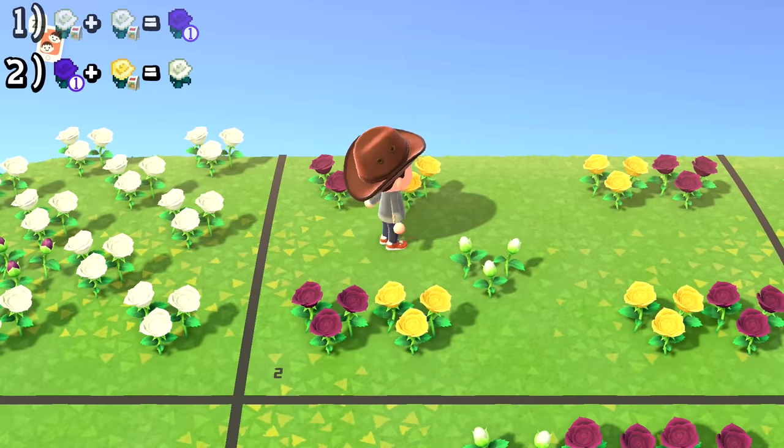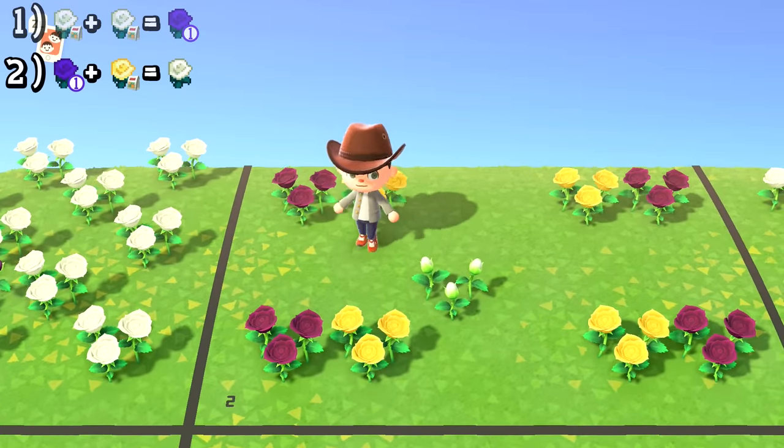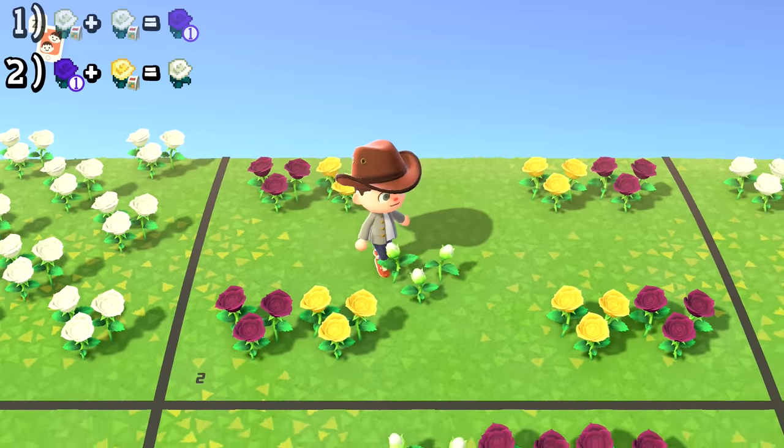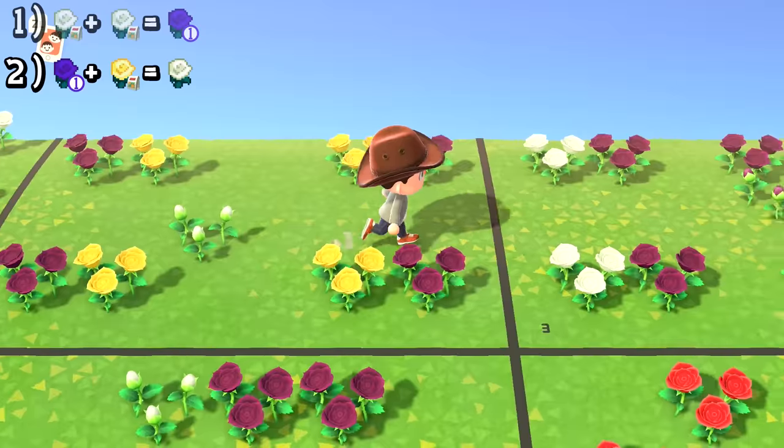There's a 25% chance that a new flower will pop up that will be purple. Step two is fairly simple: take the purple you got from step one and breed them with yellow seeds from a seed bag. Whenever it produces a new flower, it will always be a white flower. Take that white flower and move on to step three.